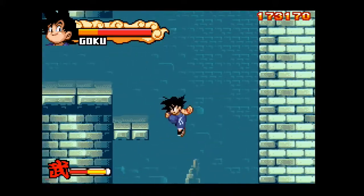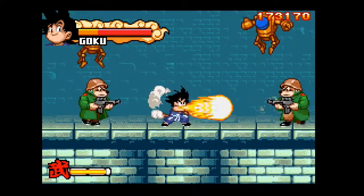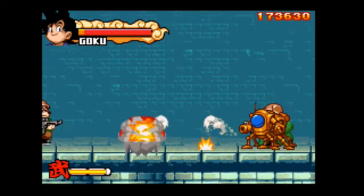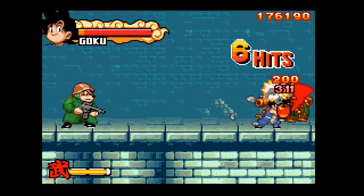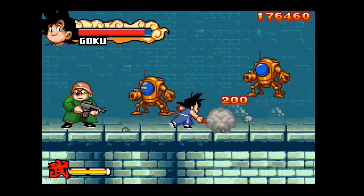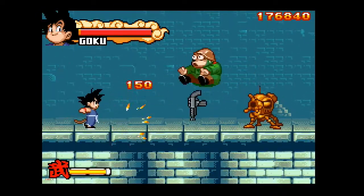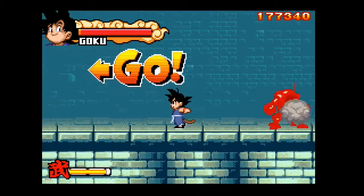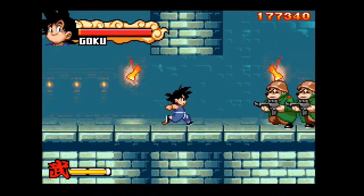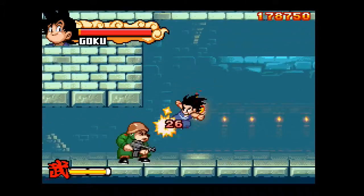Here I am just trying out the Kamehameha. Got one guy. There's some health. There's the end of the soul gauge extend. Dead — good. Emperor Pilaf is coming up very, very soon. I'm almost to the end of this particular level.